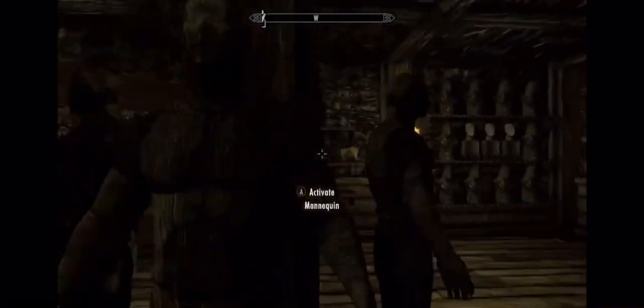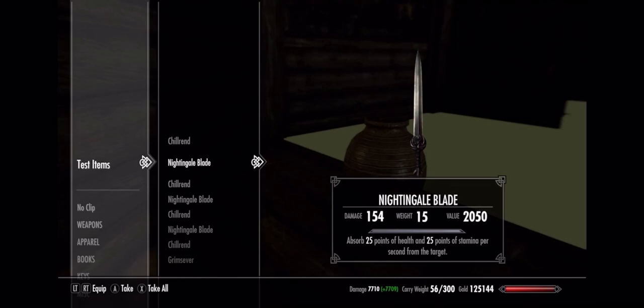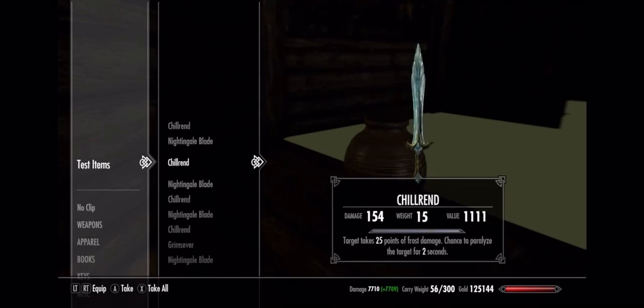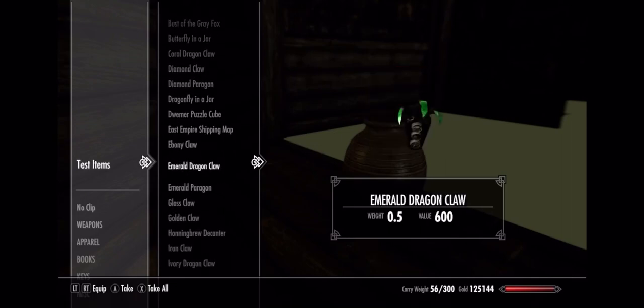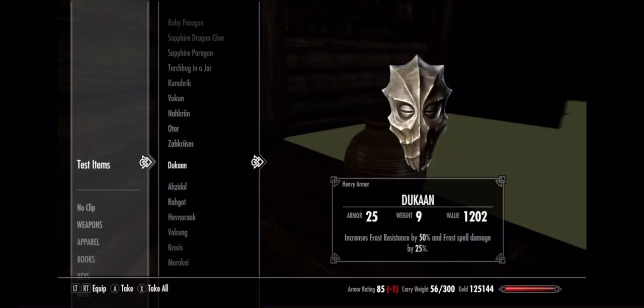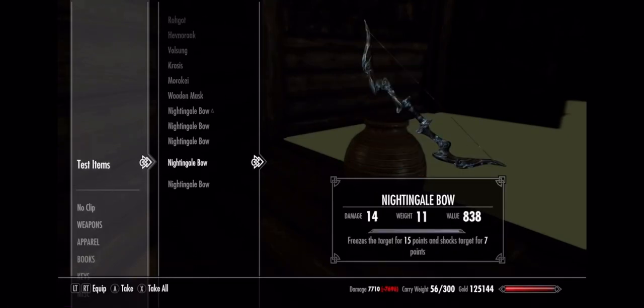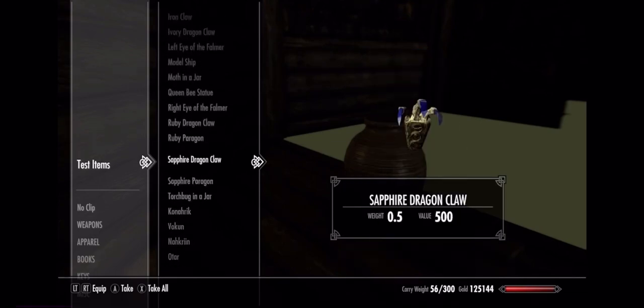It has all the masks, it also has the Chillrend, the Nightingale Blade, and a bunch of extra stuff. It gives you all the claws and a few extra things you can put on display. This is pretty helpful early on in the game, and especially because if you get the masks normally, you can get duplicates and have two of each.